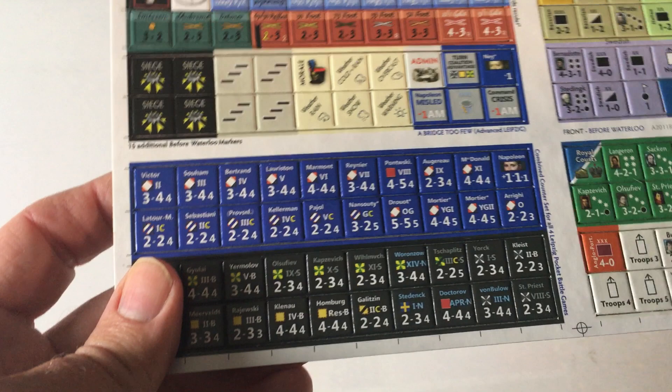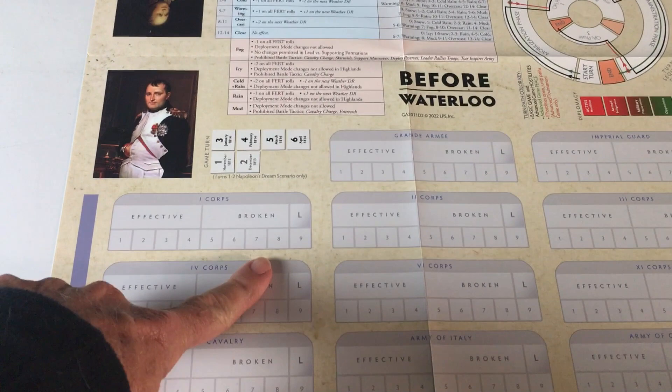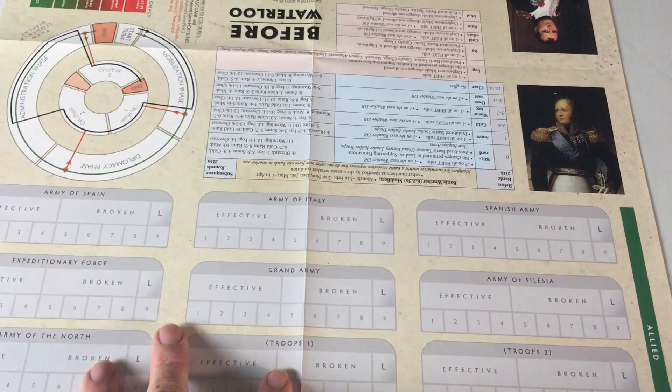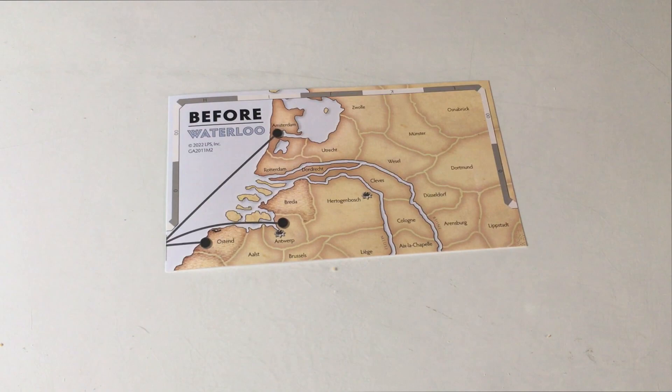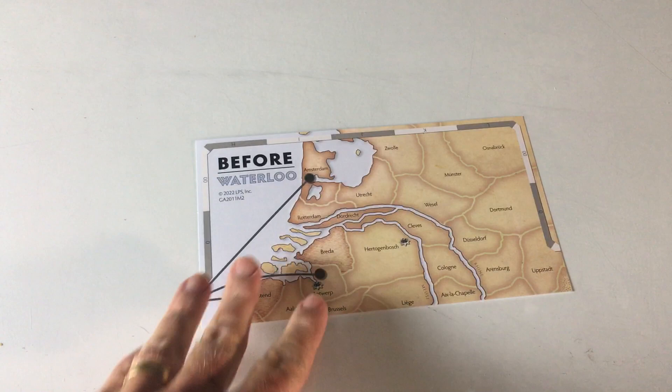Similar to the Beyond Waterloo map we'd seen, we have this other setup here which has the core values. It has an abbreviated turn track since we're just dealing with 1814. There's information here for what looks like weather, and then you flip it around to the other side for whatever your various goings-on are for the allies. The only map that came with this expansion is this little 'Before Waterloo' section — maybe this goes on top of the other map to open up these other areas of the Low Countries for the game.